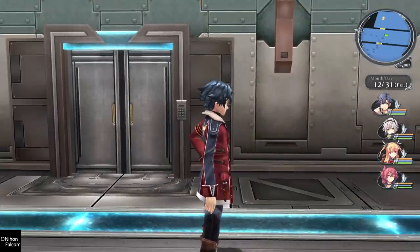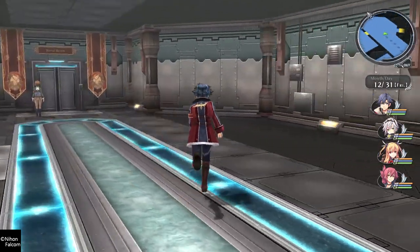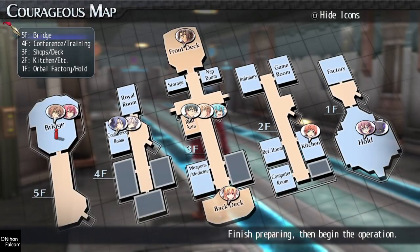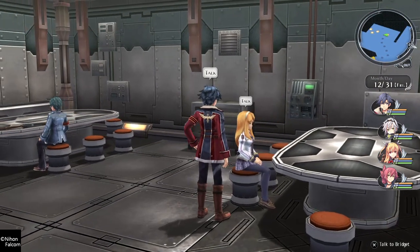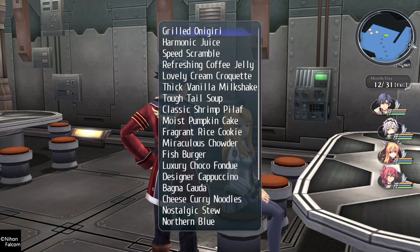So if you want those Master Quartzes, do the training. Now there are a few other things I haven't done yet — namely, turning in certain food items to certain NPCs. If you come over here and talk to Bridget a couple of times, she'll ask you for unique dishes, which is what I'm going to offer up now.